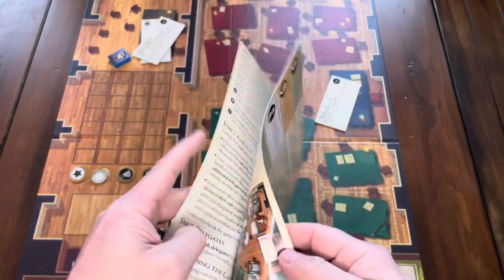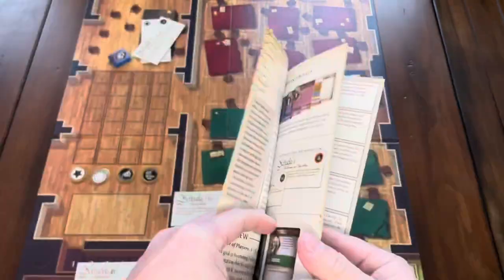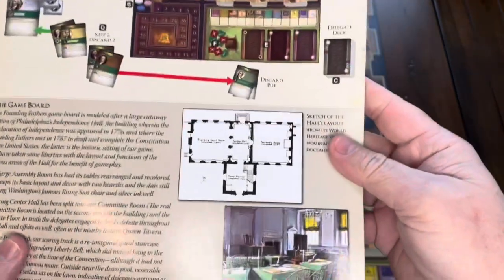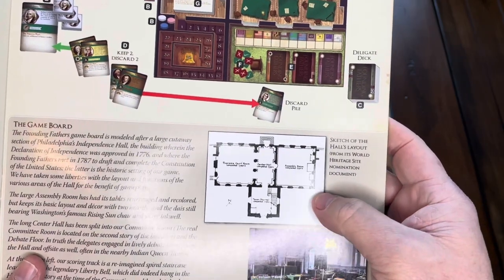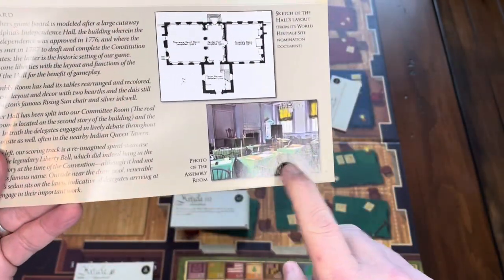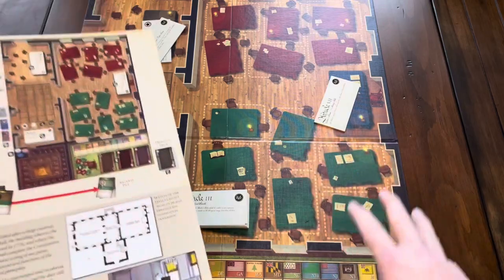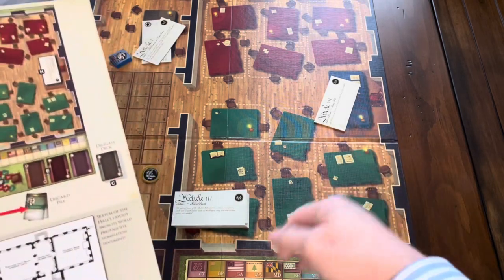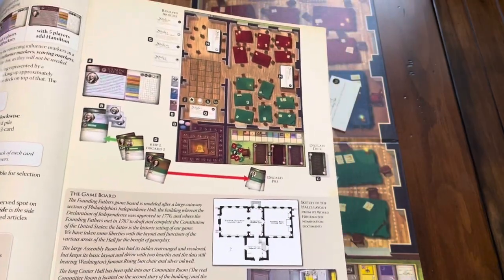If you look in the rule book, there's a lot of history in here and it's laid out pretty well. There's actually a drawing of Independence Hall where the convention was held, showing some of the tables. If you look on the board, they use the green covers and it gives you some of the feel and flavor of what it would be like to be voting there, trying to negotiate with the different delegates and seeing who's going for certain things.